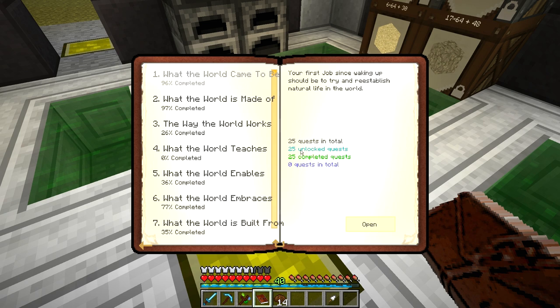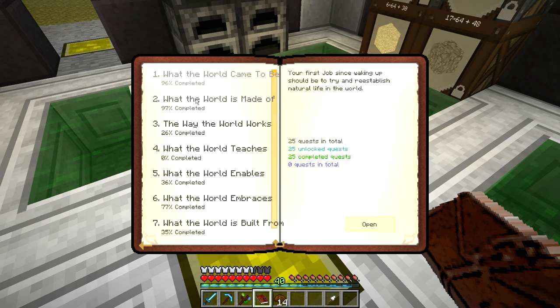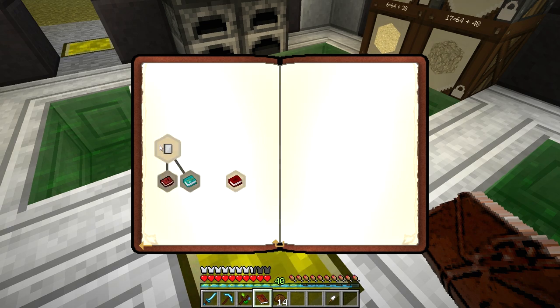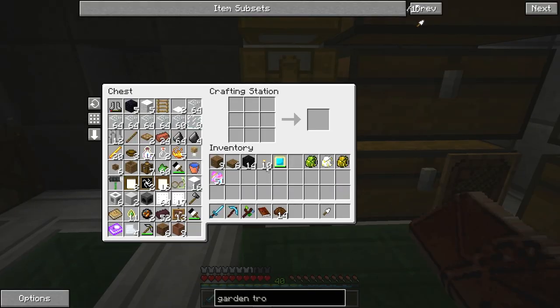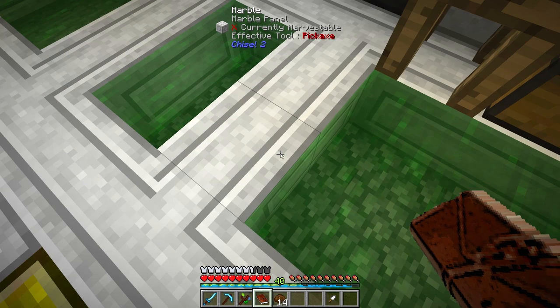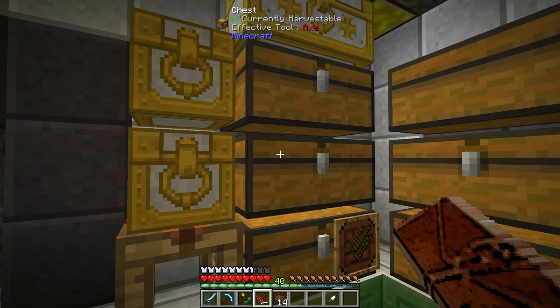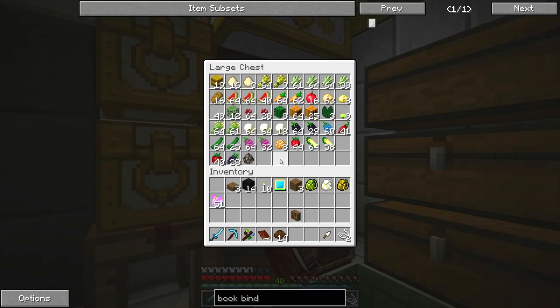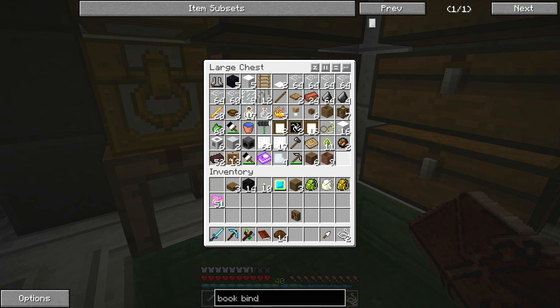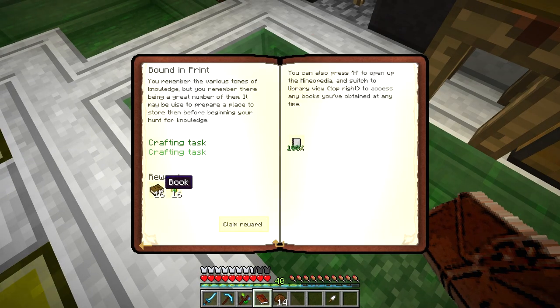I'm almost done with Chapter One. There are some hidden quests in here — I think I know one of them; it'll involve me exploring the world a little bit. I thought what I would do is come into 'What the World Teaches' — I haven't done anything over here. So I thought we'd make some of these books just to sort of get it out of the way. We need to make a bookcase, and then it wants me to make a bookbinder, which is two pieces of paper and two strings. That's going to give me some books and some experience drops.